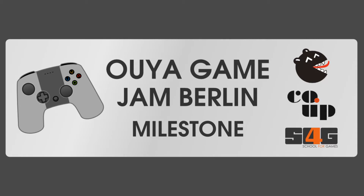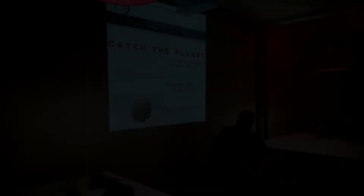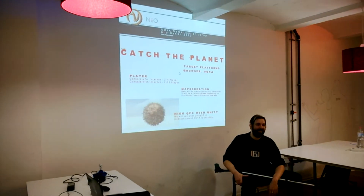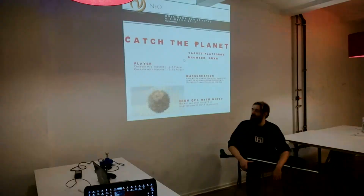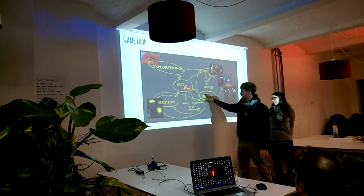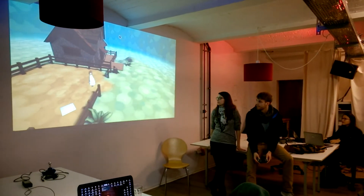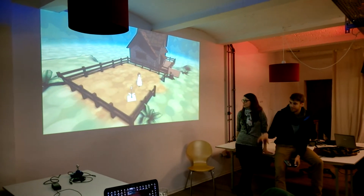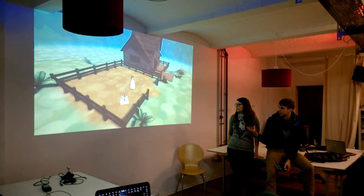Let's take a look at what they showed us at the Ouya game gem milestone. The basic plant growth: growing to a sapling, then to a full plant, and then it gets the blossom, I think.